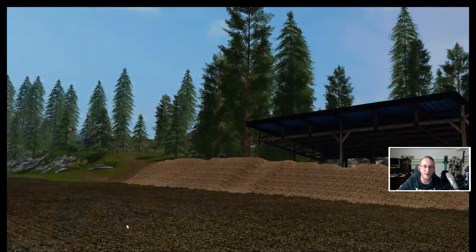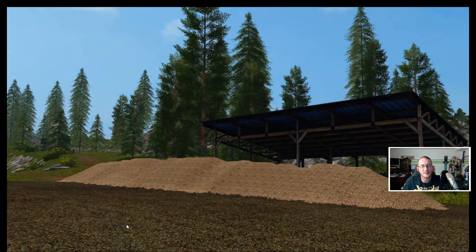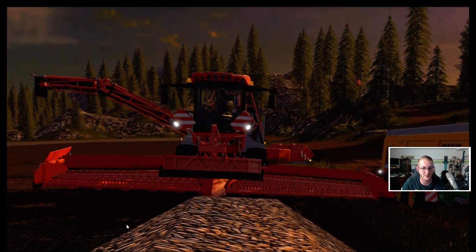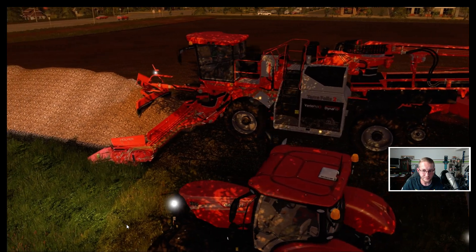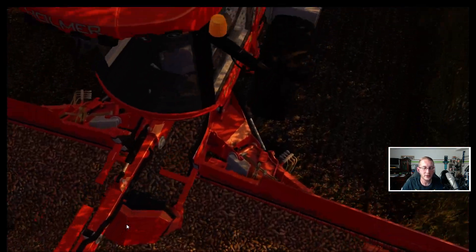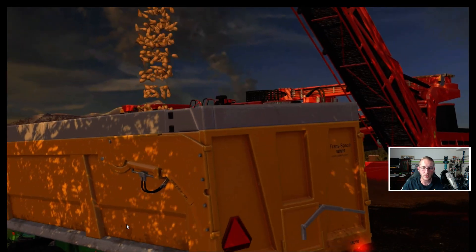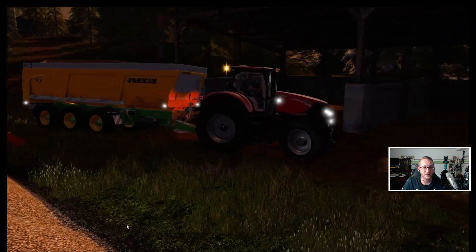Und es werden auch ein paar neue Geräte gezeigt, beziehungsweise wir hatten schon ein paar Geräte wie in dem Factsheet – das wunderschöne Teil hier zum Beispiel. Den hat man ja – den Terra – zum Überladen quasi von Zuckerrüben.